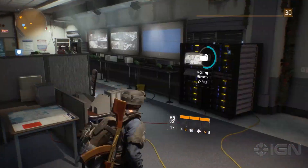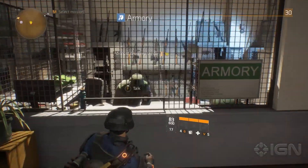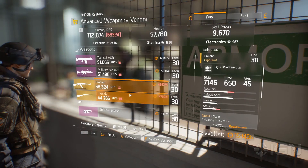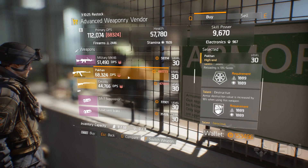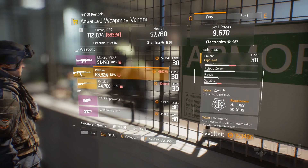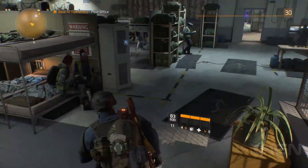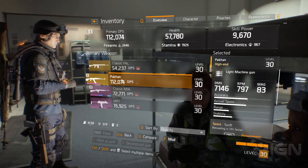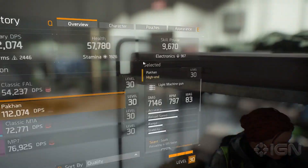Now we get into the important stuff. This particular vendor — the advanced weaponry vendor from the Armory — is very good. In fact, I purchased my main weapon from here, which is this RPK light machine gun. Excellent use of your credits because this is a named high-end, so it's guaranteed to have certain roles. A couple of buddies have been crafting high-ends and have not gotten anywhere near the awesomeness of this particular gun. Also, it's just gold — it's really handy looking.